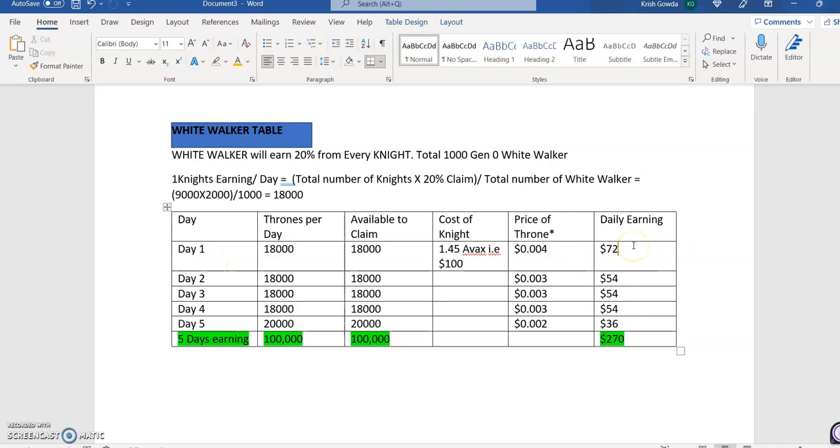Based on that math, the daily earning for a White Walker is around $72. It keeps reducing — around $54 to $56 — depending on the Throne price. In total you might get around $270 for five days. That's not bad for an initial investment of around $100 — that's a 3x return.